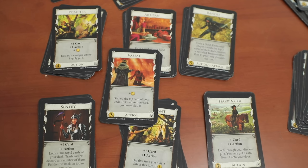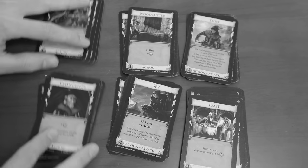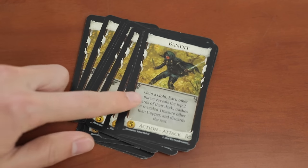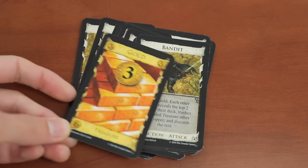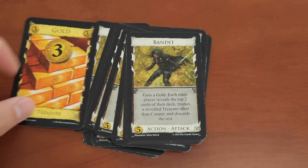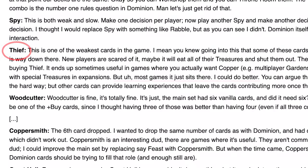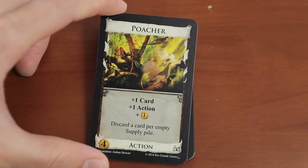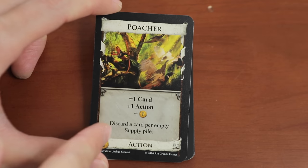We have no problems at all with removing those 6 cards, as they were typically never used because they were just so underwhelming or unfun. For example, Thief has been replaced by Bandit — a card that no longer unintentionally helps your opponent by trashing their weak coppers, and instead guarantees an amazing gold card for the person who played it. The designer Donald X really sums it up when he says of Thief: 'In most games it just sits there. I could do better.' And better he did — like the awesome new card called Poacher, which encourages player interaction since you may want to start emptying piles of cards to weaken others' Poacher engines.